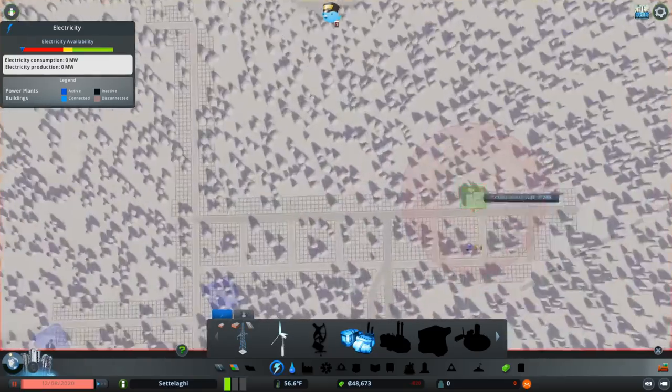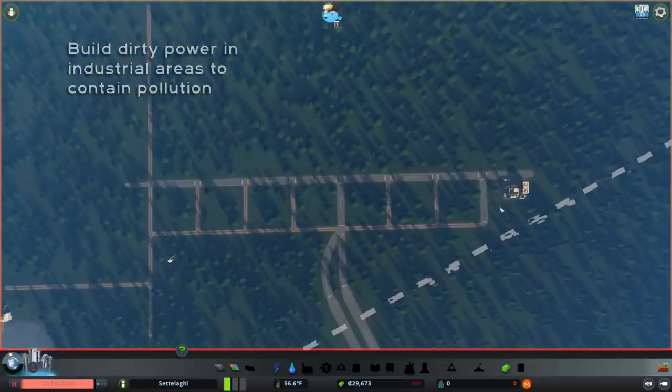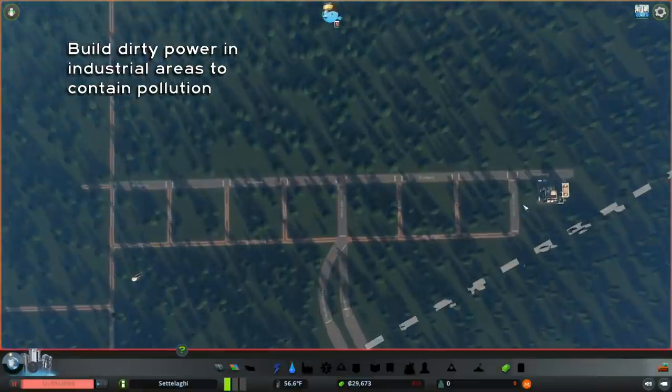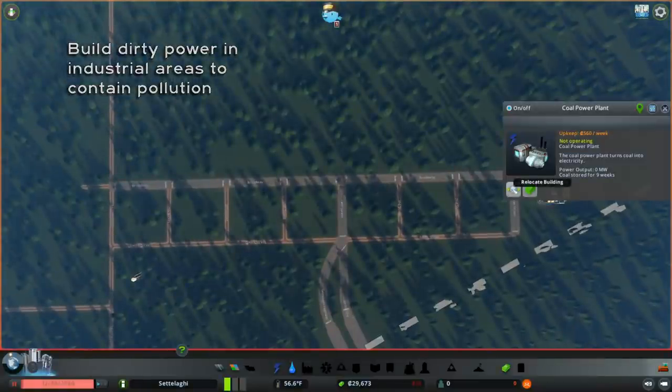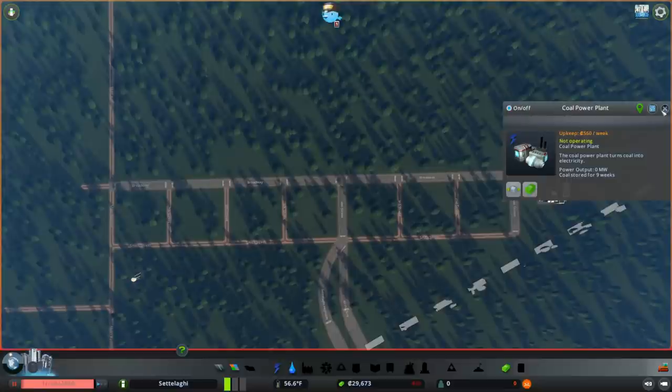So to start out, we'll build a coal power plant right over here on Broadway, on the edge of town in our initial industrial neighborhood. This will keep our ground pollution contained to one area. When we eventually redevelop this neighborhood as residential and commercial, the coal power plant costs only 3,800 credits to move, and the ground pollution will disappear over time.